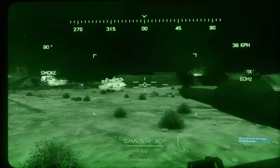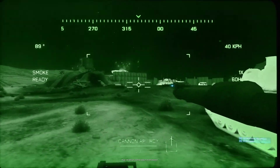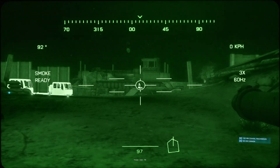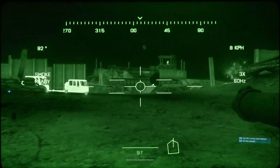Anvil Actual, we're approaching the berm. Roger, all call signs, continue assault into encampment. North side, let's go. Troops! 75! Ammo 3-3 prosecuting enemy dismounts.